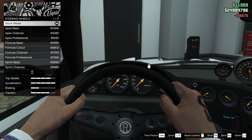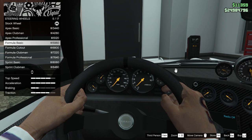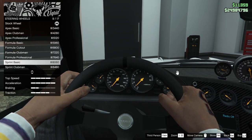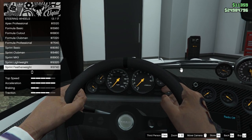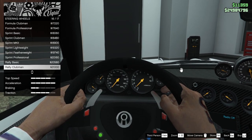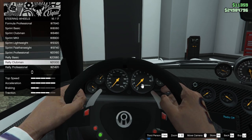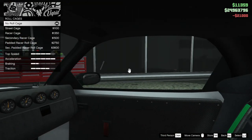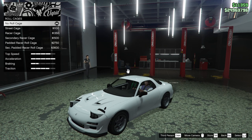Steering wheels. We can add the Apex Basic, Clubman Professional, Formula Basic, Cutout, Clubman Professional, Sprint Basic, Clubman, Mark 2, Lightweight, Featherweight, Professional, Rally Basic, Rally Clubman, Rally Professional, or stock. Let's go for the Rally Clubman — I like that look. Roll cage — I don't think I'm going to add a roll cage, but you can add one if you want. I personally am not going to add one.